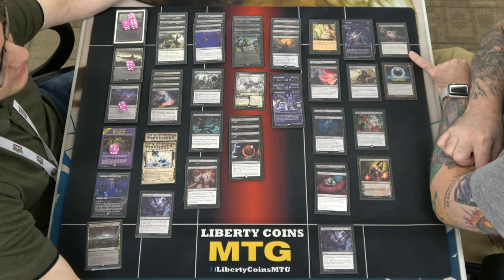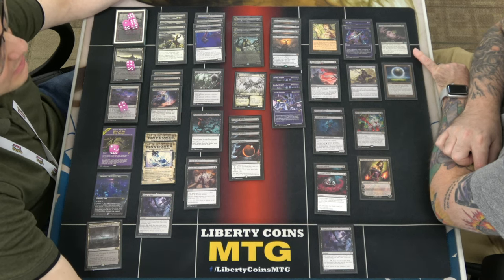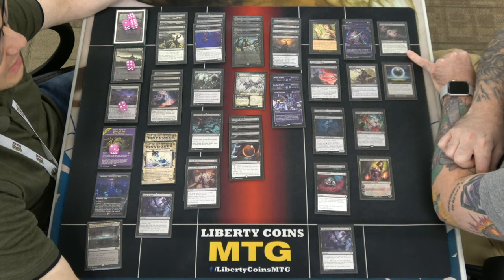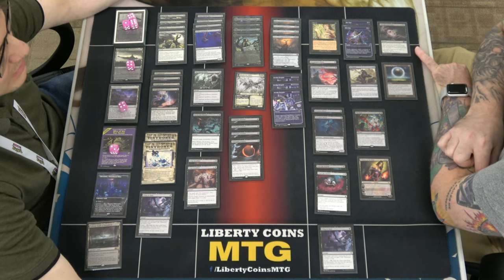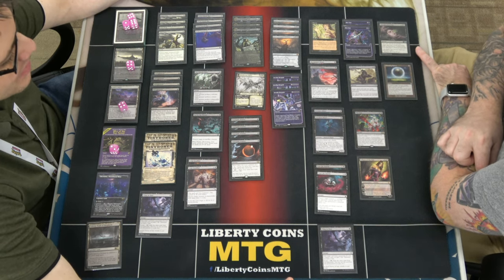Thought Distortion, to me, is good against something like a Phoenix deck when they reload — it hits all the spells that trigger the Phoenix. Where they're reloading their hand consistently, that's the only place it's useful. It hasn't been great; I'll probably cut it at some point. Last is Damping Sphere — same as in Garrison's deck, it's against Monogreen or Lotus Field. I played Damping Sphere against Brett's Omniscience deck. I did it strictly because I needed to tax him enough to slow him down.